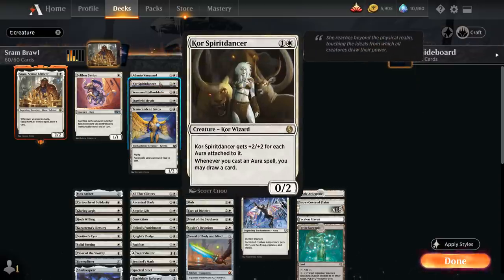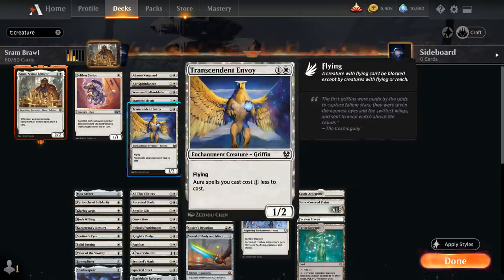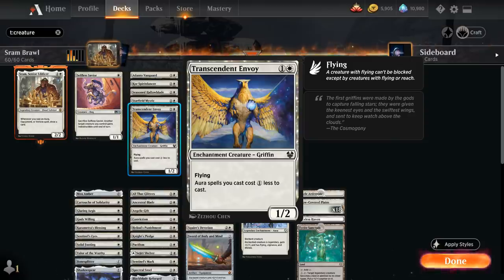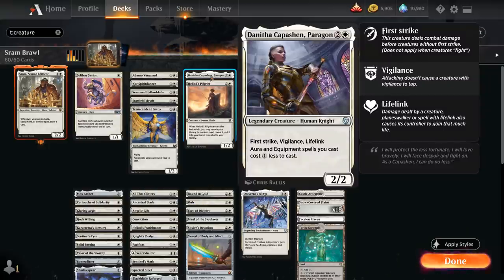We also have access to Core Spirit Dancer, another powerful card draw engine that also gets +2/+2 for each Aura attached to it and lets us draw a card whenever we cast an Aura spell. Then we've got Starfield Mystic giving a 1 mana discount on enchantment spells, Transcendent Envoy giving a 1 mana discount on Aura spells (also a 1/2 Flyer), and finally Danitha, a 2/2 with First Strike, Vigilance, and Lifelink giving a 1 mana discount on Aura and Equipment spells to help us cast multiple in the same turn.